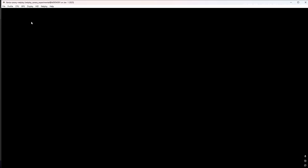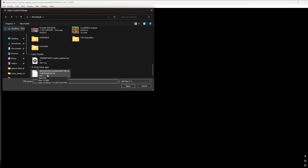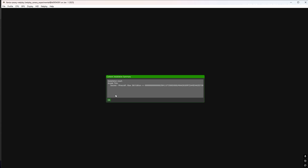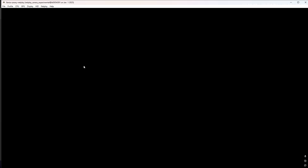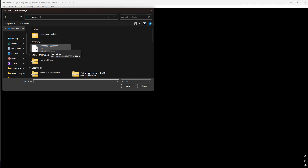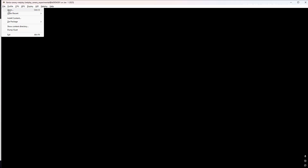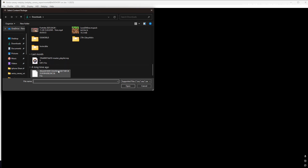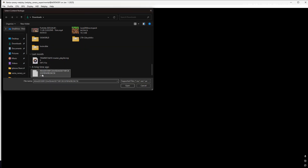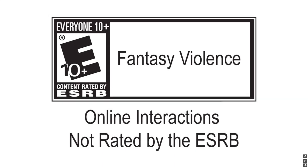Open up the Xenia Canary Netplay, go to File, Install Content, and find the file we downloaded earlier — this is the base game for Minecraft Xbox 360 Edition. If you want to apply the update, go to Install Content and click on the update you chose. Then go to File, Open, and open the base game file. Once that's done it should open Minecraft. Press F11 to go full screen.